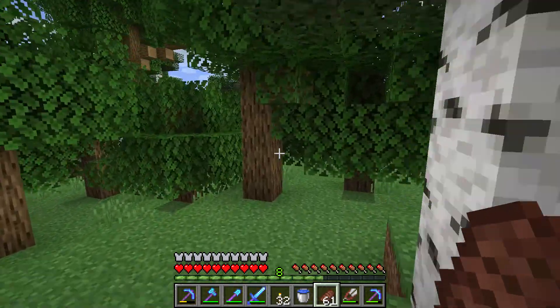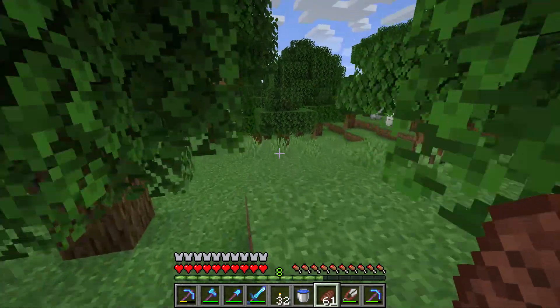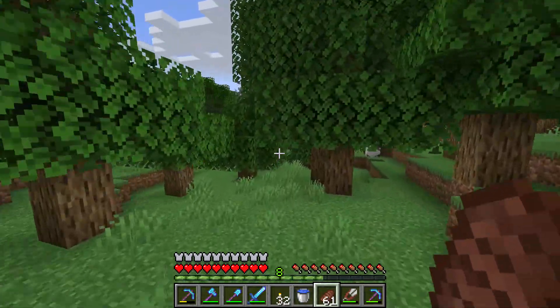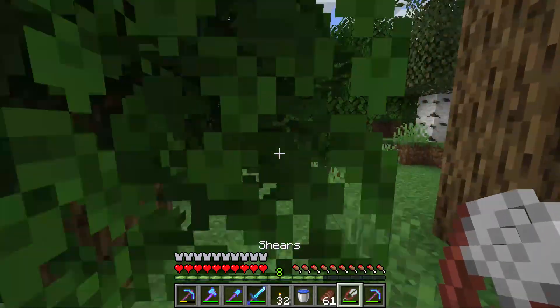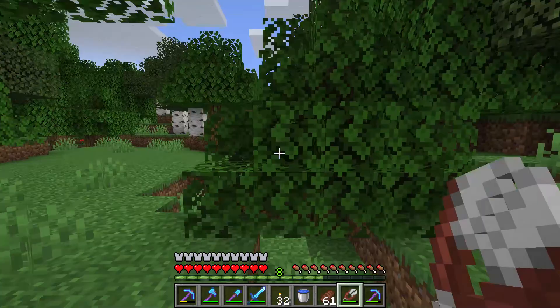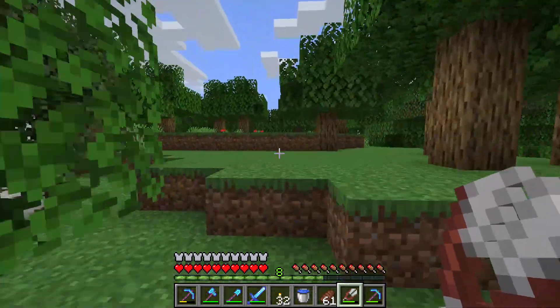Are you traveling through the forest and find it annoying when the leaves are blocking you? Then I have the perfect tool for you. It's called the shears. Every time you get blocked by a tree, just hold down the left mouse button and it will disappear. It will instantly break the leaves in your way.